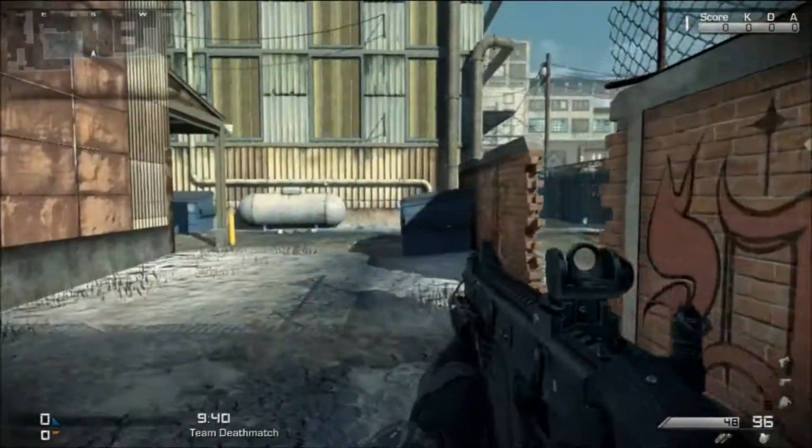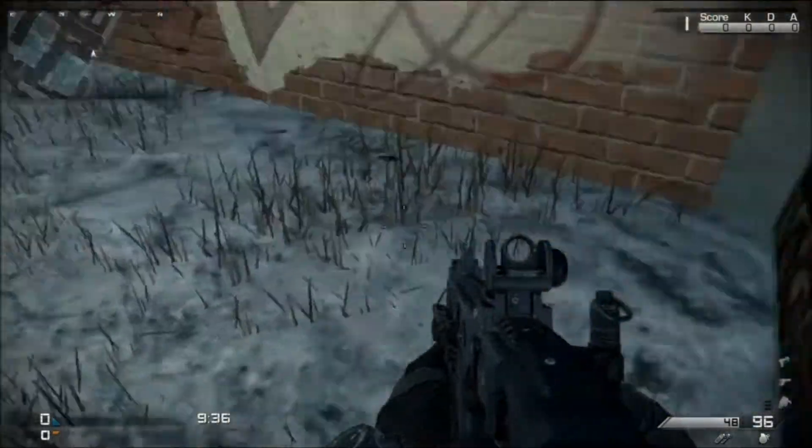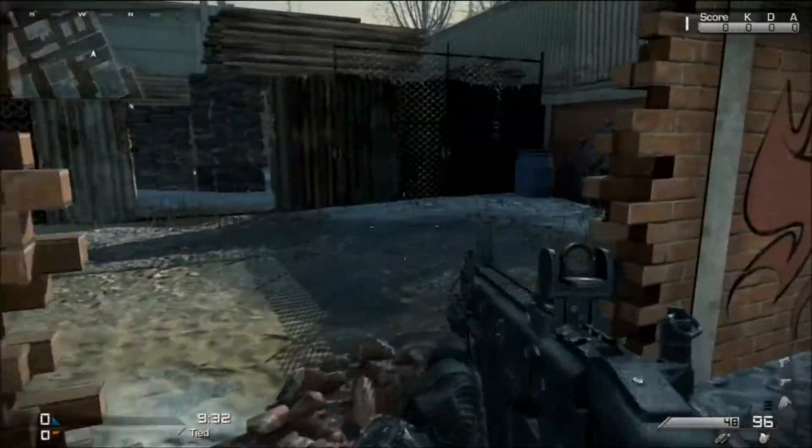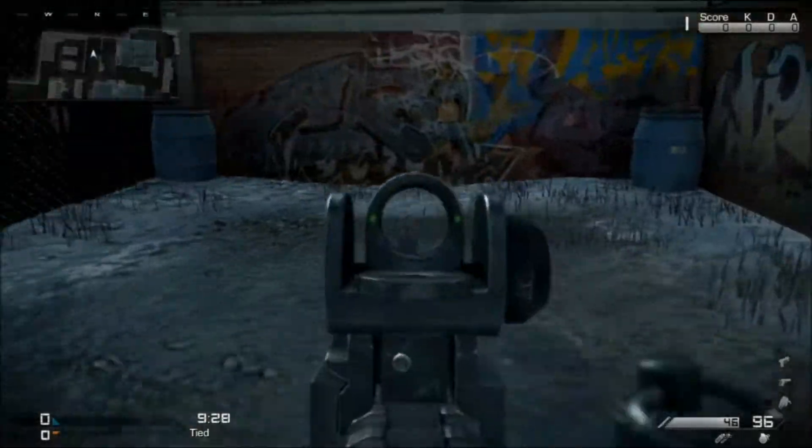Spawn points are very important. There's one right here — this one's not too common. If they spawn right here, it's because you're blocking other spawns, so you basically either want to be sitting there or not blocking the other spawns. Hopefully your team doesn't do that. There's one right here, one right there, one right here.